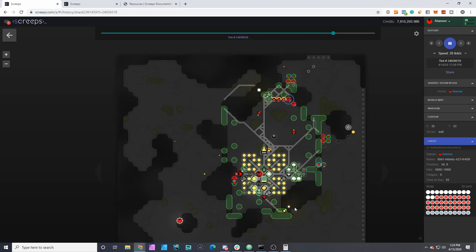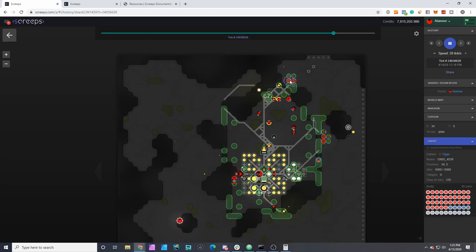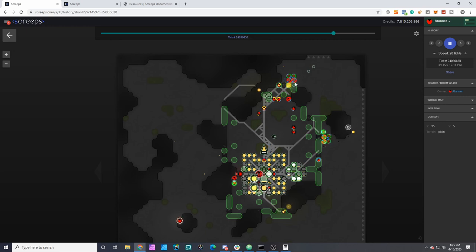We were able to repair some walls but right here we have walls down as low as 1.5 million, 1.3 million at one point. That's dangerously close — less than about 300 ticks to live for this squad. With targeted damage it's fairly likely they would be able to break through. Looks like we were able to kill off that squad, and it's just this one squad remaining — alone it's not enough to deal with the healing from my wall repairers.